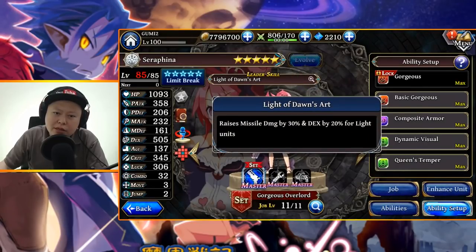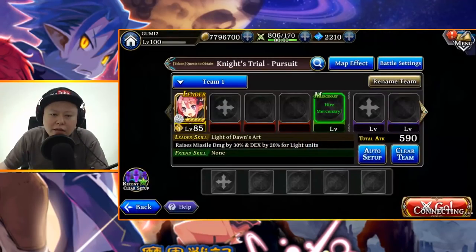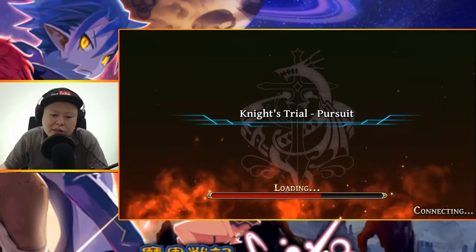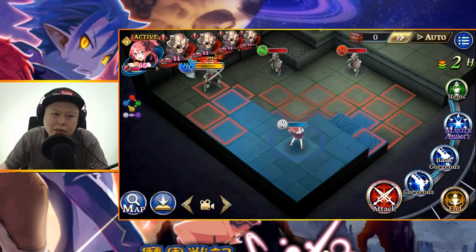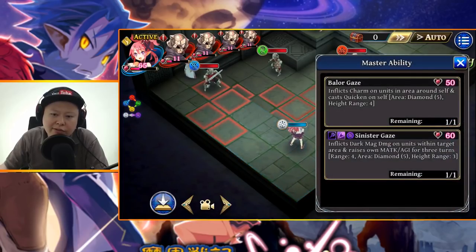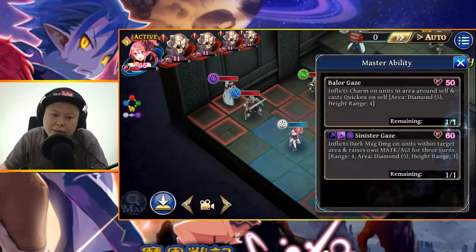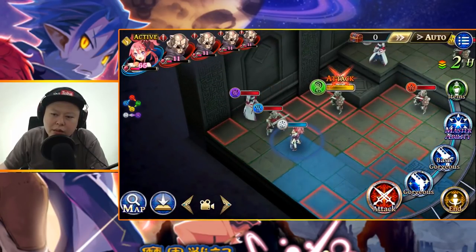The leader skill raises missile damage by 30% and DEX by 20% for light units — so for her it's almost a 50% damage increase. Her initial jewel is 65 and the master ability costs 50. She can also use Sinister Case, but the damage won't be high — only 490 to a dark enemy, so not really recommended. That skill is for magic attackers. Let's start with the master ability.